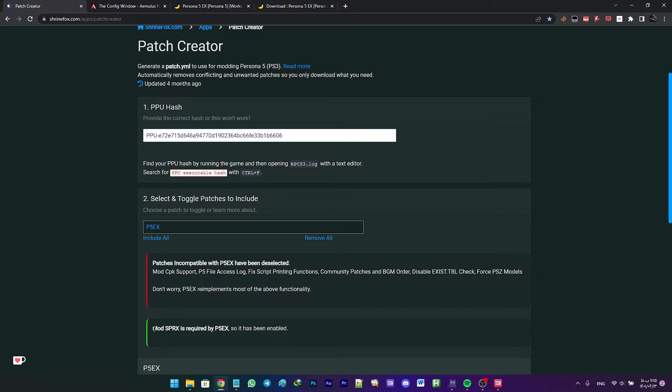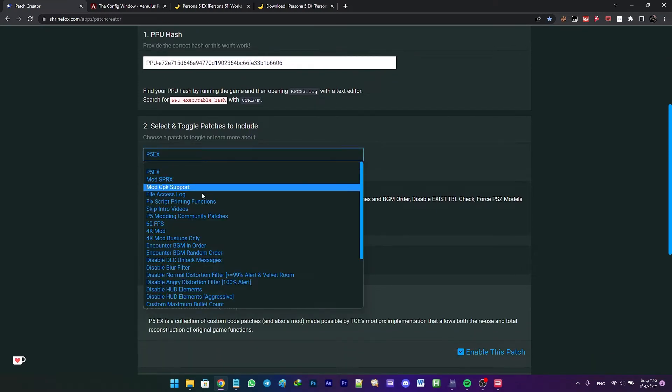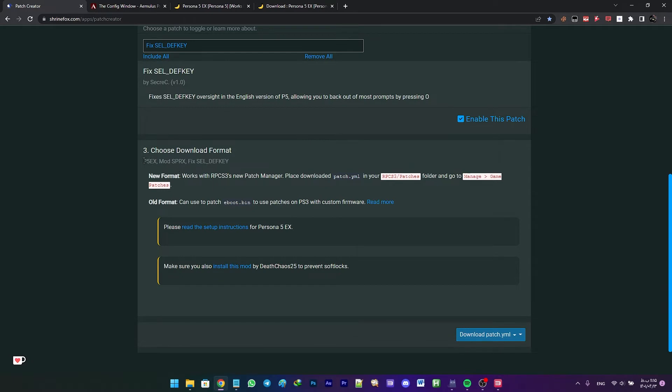Now click the drop-down menu and choose P5EX and check the checkbox. It will automatically enable another required patch. Then click the drop-down menu again and select Fixed Cell Underline Def Key and check its checkbox.